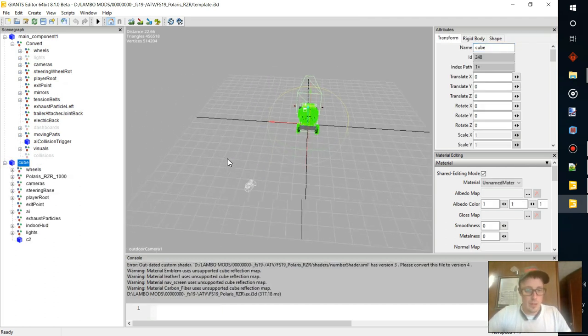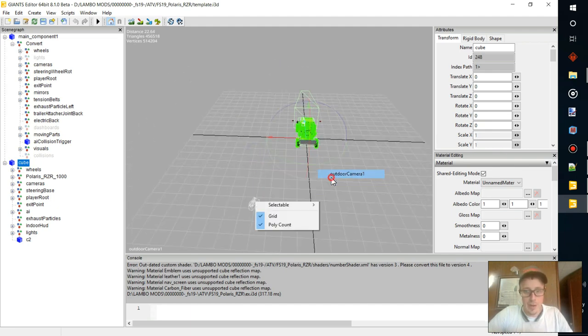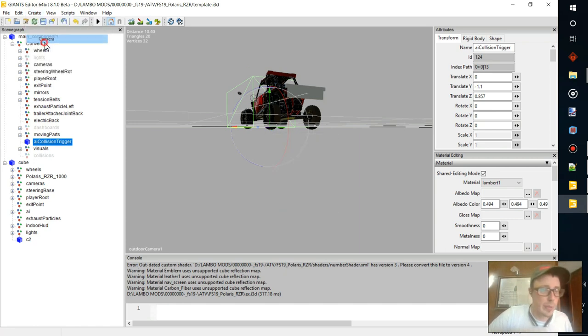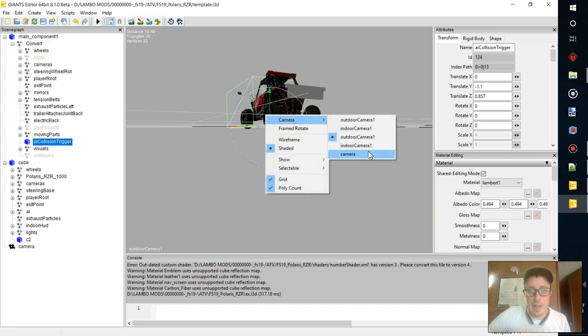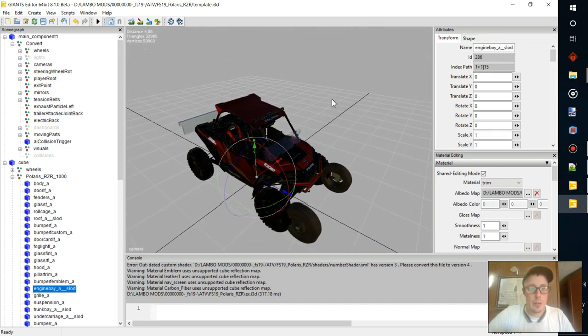We're in the outdoor cameras, so we'll hop into a random camera — actually let's create a new one so we don't mess with ourselves. Create a new camera, hop in that camera, and now we can move around and do everything. If it's a little light for you guys, you know...